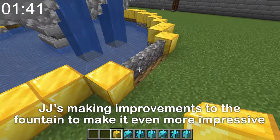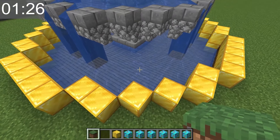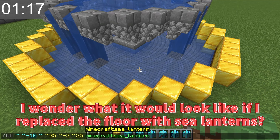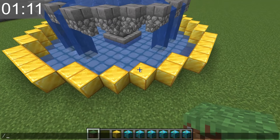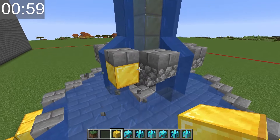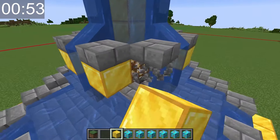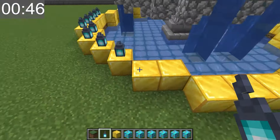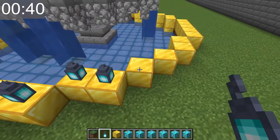I'll change the remaining stone blocks into gold by hand. There's still a bit of time left, so I'll see what else I can add. The bottom of the fountain is made out of wood — I wonder what it would look like if I replaced the floor with sea lanterns. That looks amazing! It's already shaping up to be the fanciest fountain ever. A little gold goes a long way. Now it's time to add lanterns all the way around the fountain so you can see it at night.